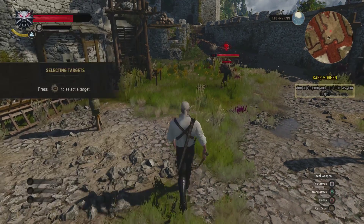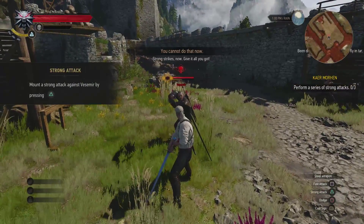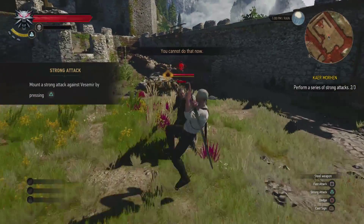Draw your steel blade. Okay, okay. Selecting targets — R3. There we go. Oh, look at that. That's how you do it right there. Now a strong attack.